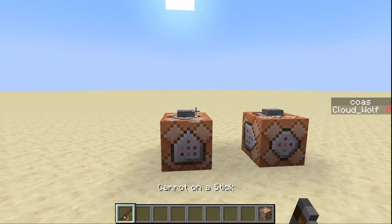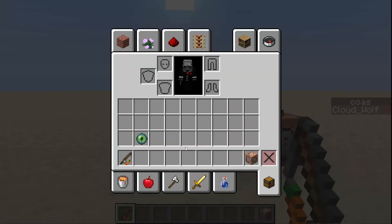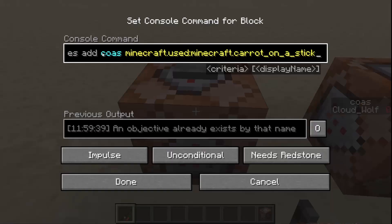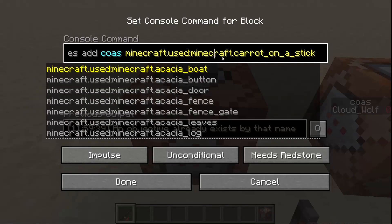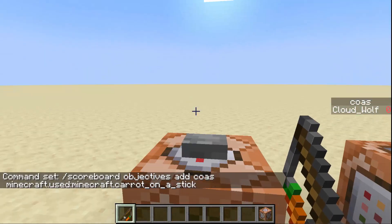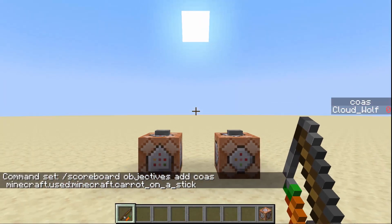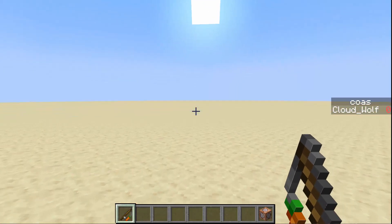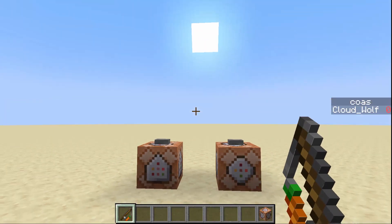Let's compare what we had before. Before, we had carrot on a stick for right-click detection. Basically, you created a scoreboard called 'cos' or some name, and it tracks 'minecraft.used:carrot_on_a_stick'. The scoreboard triggers every time you use the item. But the problem is scoreboard used triggers only update once every four-ish ticks — it's an asynchronous update, which is why it's not as good.